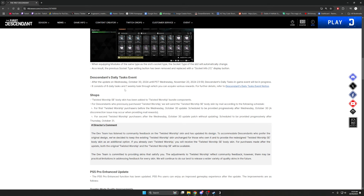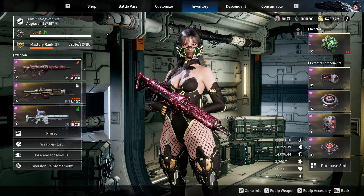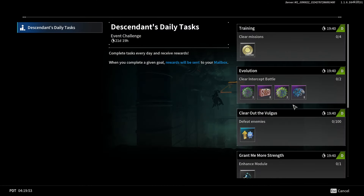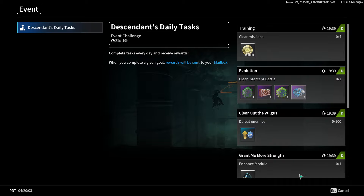A descendant daily task event has been added after the update. You can find it in-game — press Escape on PC, go to the game menu, click Events. You'll see player missions: four out of four missions gets you a million gold, which is very nice. Two intercept battles daily — the green ones are daily, and there is a weekly one further down.